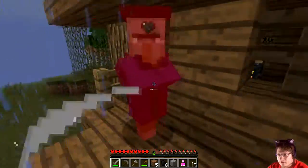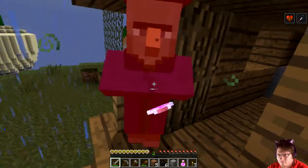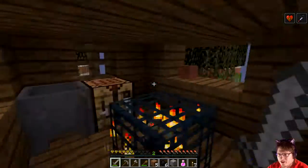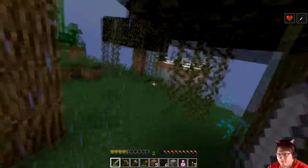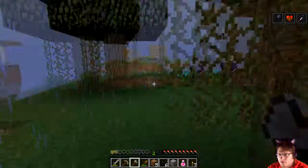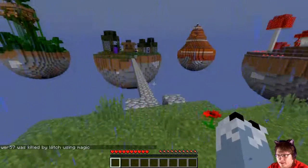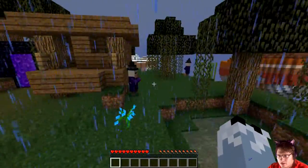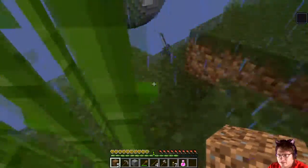Witches aren't too terrible, especially if you can get the first hit off. The whole time they're just sitting there trying to heal. Did you poison yourself or is there another one in here? Nope, it's just you. Now there's another one — crap. These witches might be a problem. Let's run, grab my stuff and run back out. Unfortunately I was right on the edge, so hopefully my sword is still there — it was kind of towards the edge.